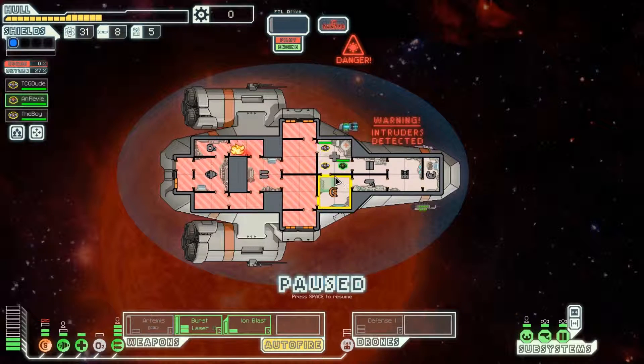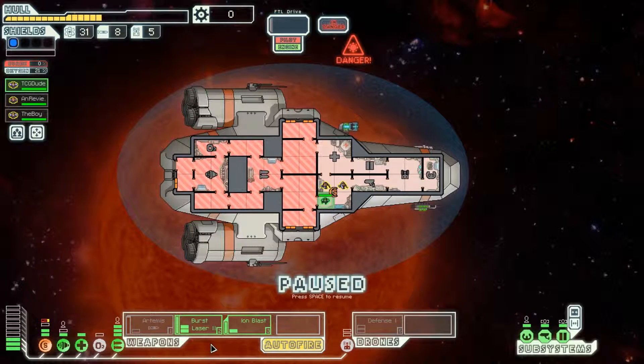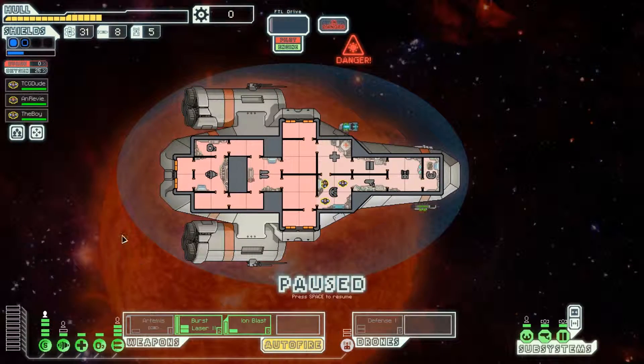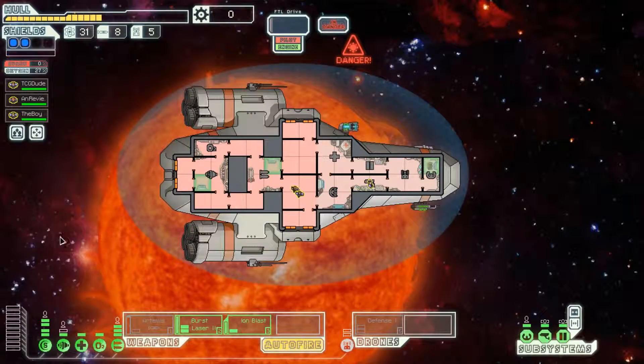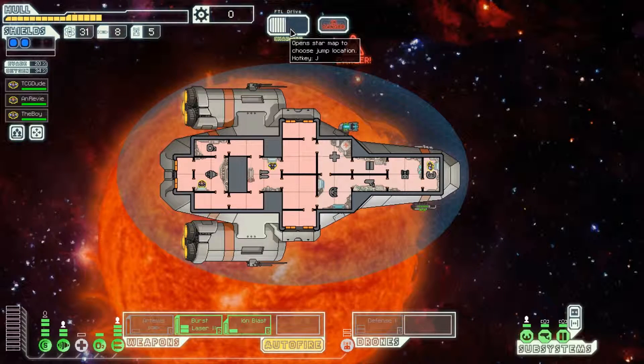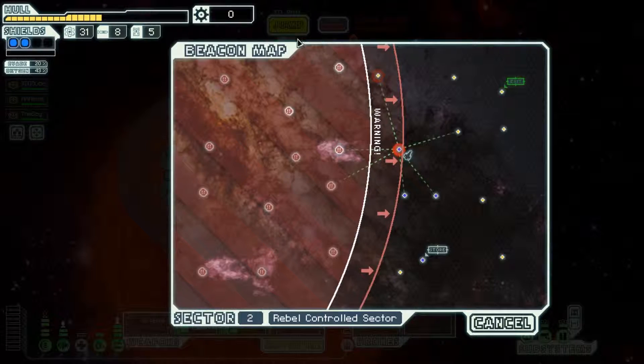Get on the shields and repair them real quick. Turn the O2 back on, close everything. Flood all compartments with lovely, lovely oxygen. Everybody back to stations, we're getting out of here as soon as we can. We dealt with that intruder situation pretty efficiently. I'm very proud of you guys, but we gotta move. And we're out.